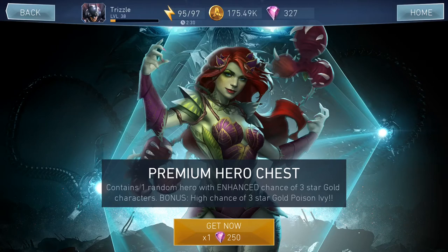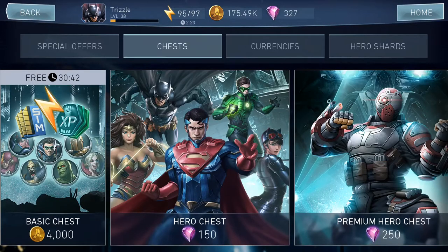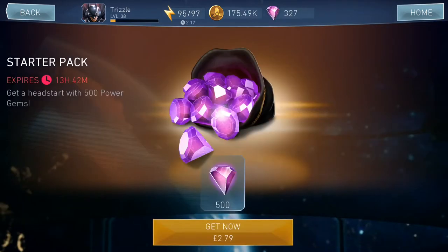At the moment I've only got 327 gems, so not a lot. I think for me it's more a chance of potentially using a special offer — purchasing the starter pack at £2.79, which gives you 500 gems. That gives me two chances to get Poison Ivy, so that's definitely something I want to do.